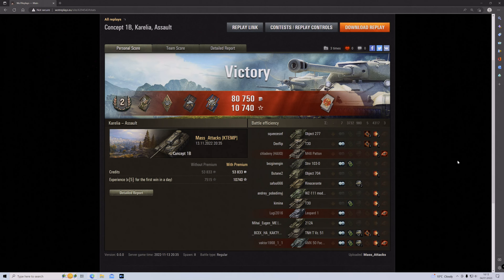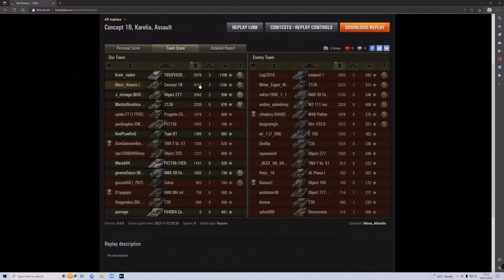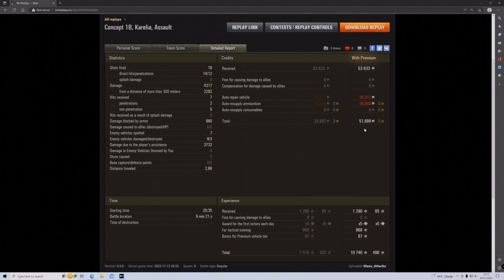Let's have a quick look at the stats. That was only a Class 2 badge — that's how good this tank performs. I got the Kamikaze medal for ramming that Leopard. Top of the team for XP with a base XP of 1,290. Second for damage with 4,317 damage, just behind the Chieftain. I made 51,000 credits plus 10,740 XP — that's due to playing a premium vehicle for tactical training, and an award for the first 50 HD which was a times 5.